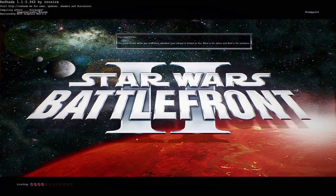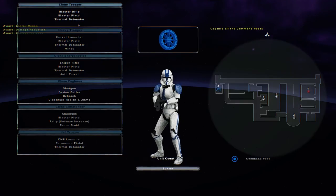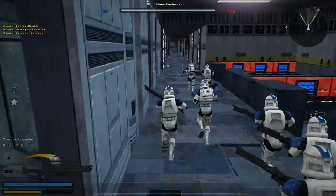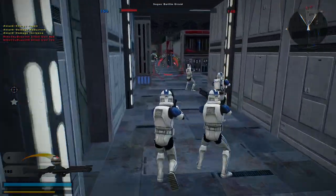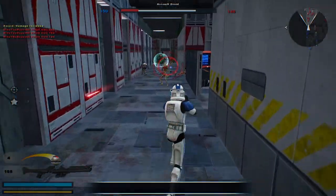Hello and welcome to another Battlefront 2 Monarch gameplay. Today we go on Imperial Labs Raven, which I believe is a Jedi Knight Jedi Academy conversion. It looks promising, and I don't think we'll play as Anakin because I know that Anakin's the hero on here, but I think it's just the regular unit Anakin and not the one that I have, like the Clone Wars one.